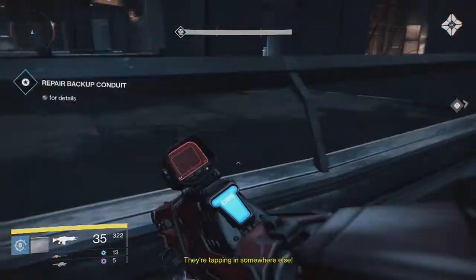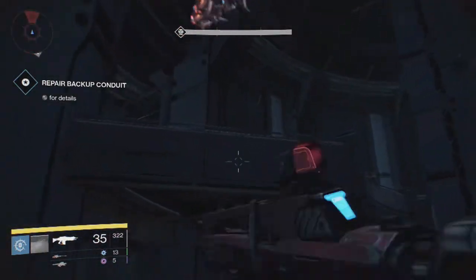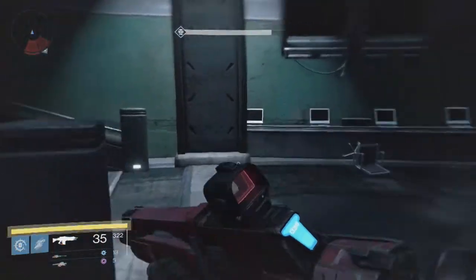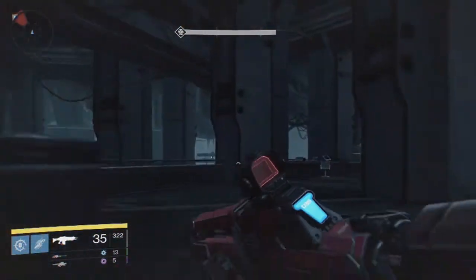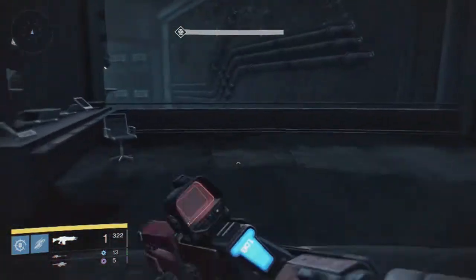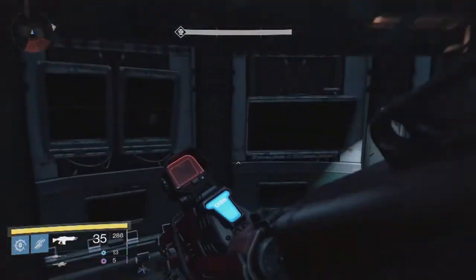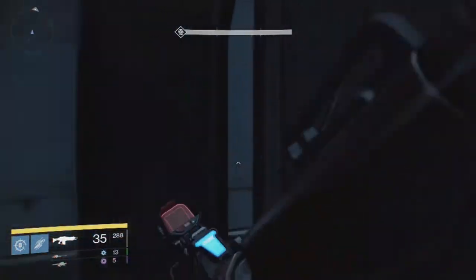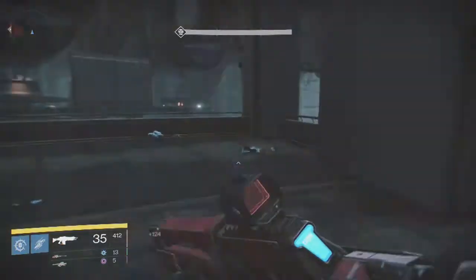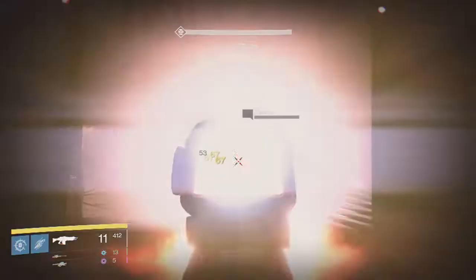They're tapping in somewhere upstairs. I hate that jumping system for the hunter — if you agree, let me know in the comments. I think the Titan's jumping system is far better, more control. Let me know what you guys have for your hunter setup — I like to know what's going on with your other guardians too.